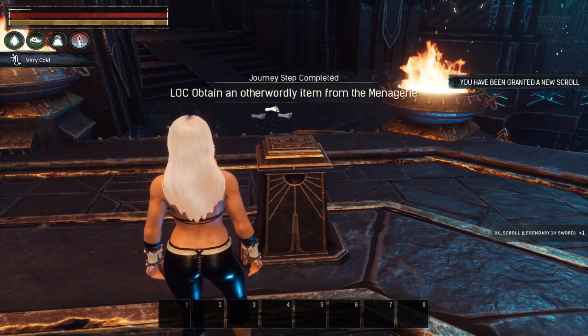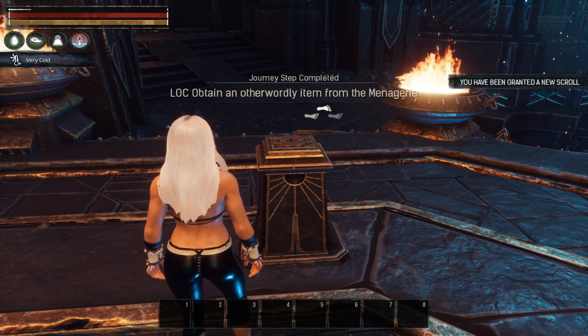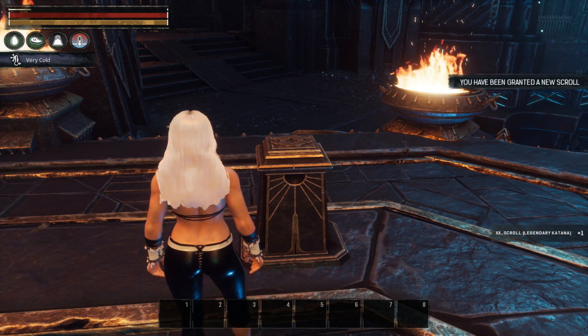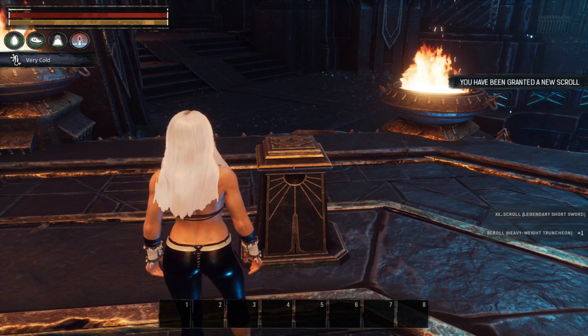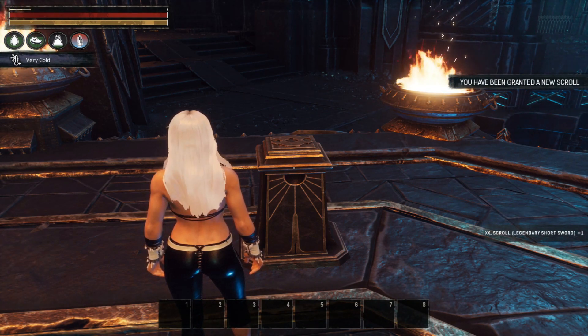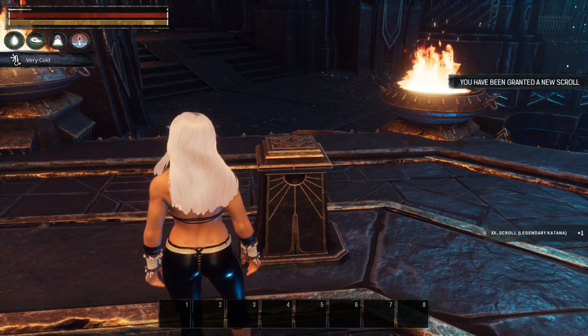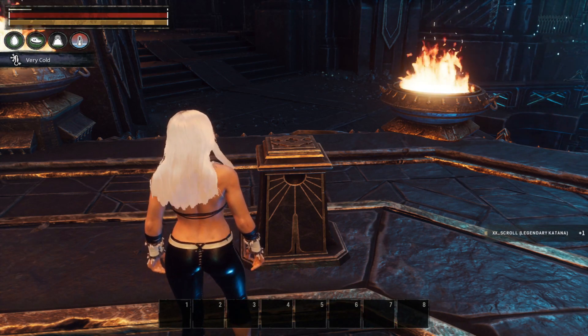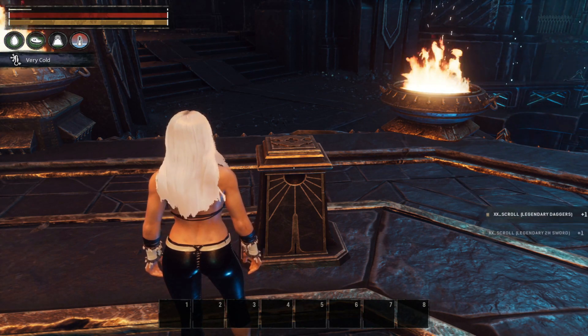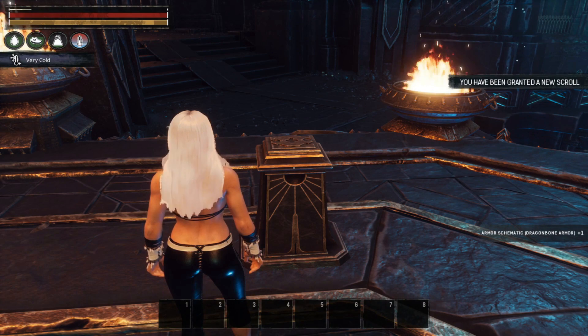Hello everybody, I'm Rotten John and welcome back to Conan Exiles. Today we are in the Isle of Siptah and we're going to spend 100 fragments of power inside of the center tower to see what kind of neat and exciting armors and weapons we can get. We're going to weed out all of the duplicates, then make everything and take a look at their stats and what each item looks like.